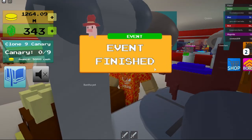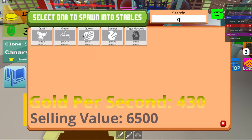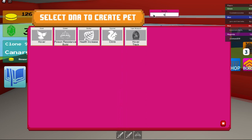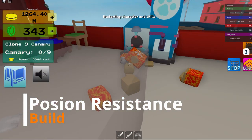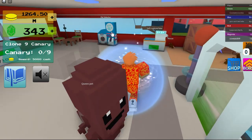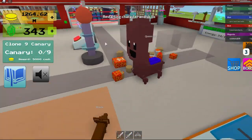It's big. It gives you 430 gold per second and 6500 killing value. It also gives you poison resistance and build. That's how it looks.